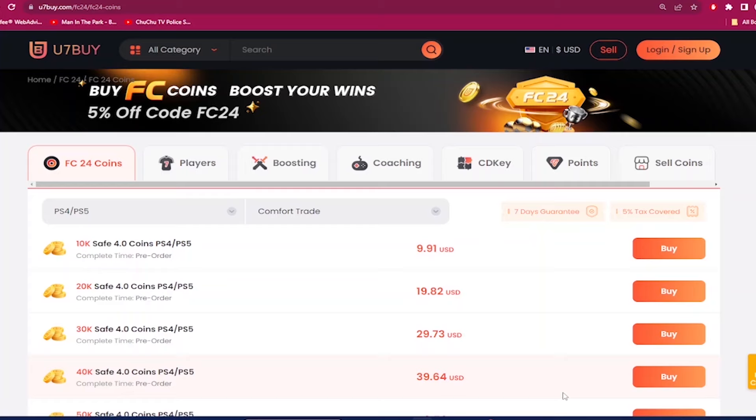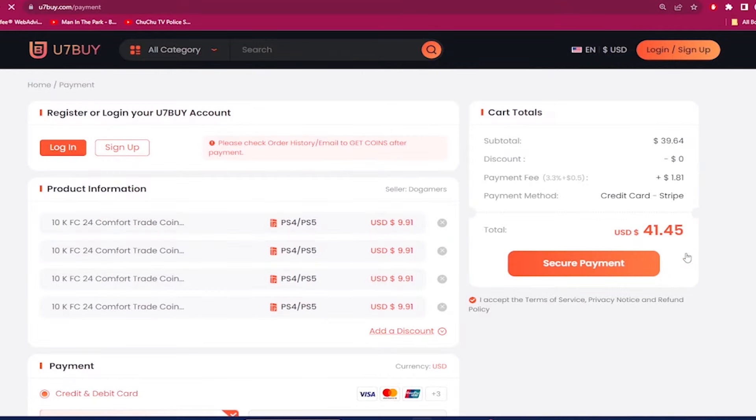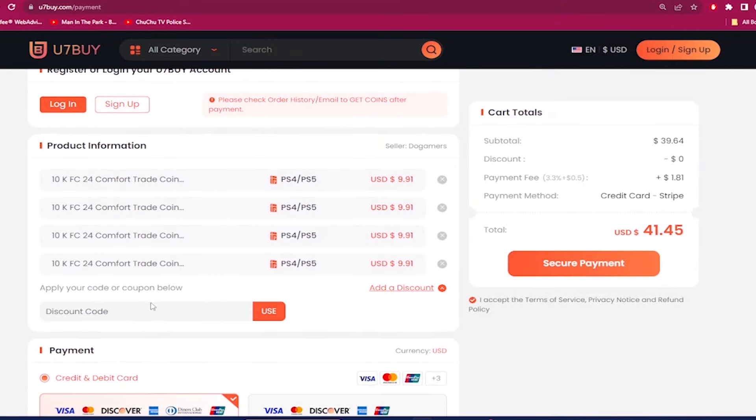If you want the cheapest and most reliable EA FC 24 coins, check out use7buy.com. Next time you make a purchase, use the code 'dan' to get six percent off to make that team better. Also on the same website, if you ever want to sell your coins, click on the Help Center and click on the Selling section.